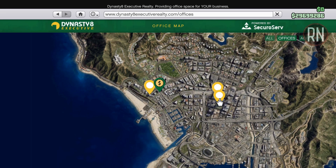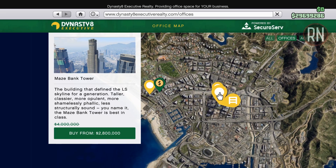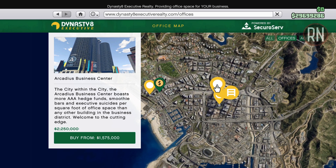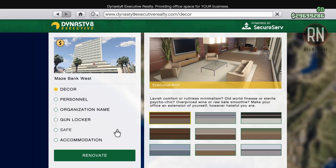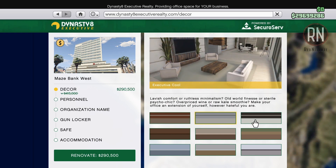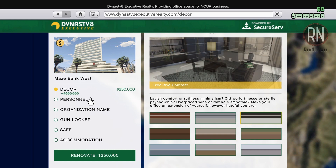Before you can go ahead and buy a warehouse, you'll have to make sure that you already own an office building. Luckily, they've been discounted by 30%, with that extending to all of the upgrades and renovations, except for the garage, which is still stuck at the regular price.